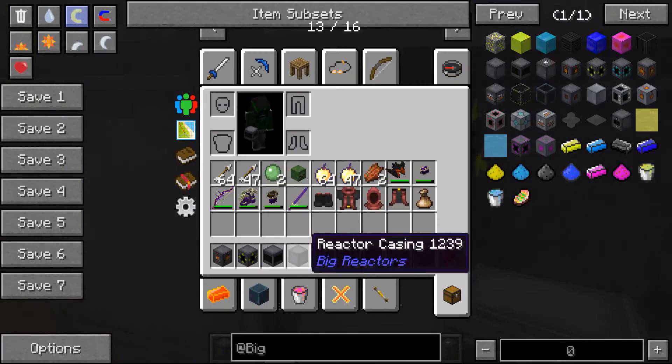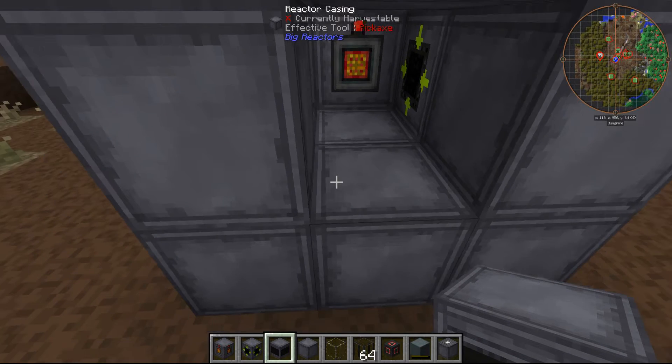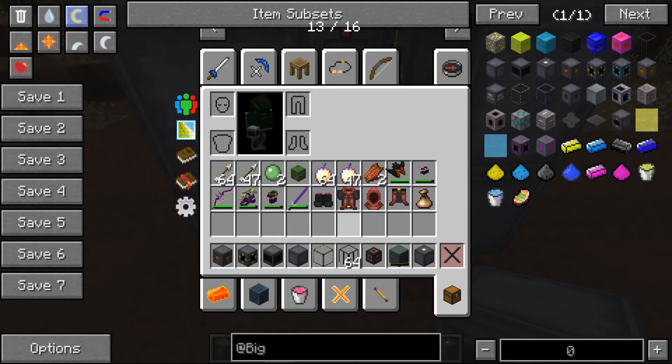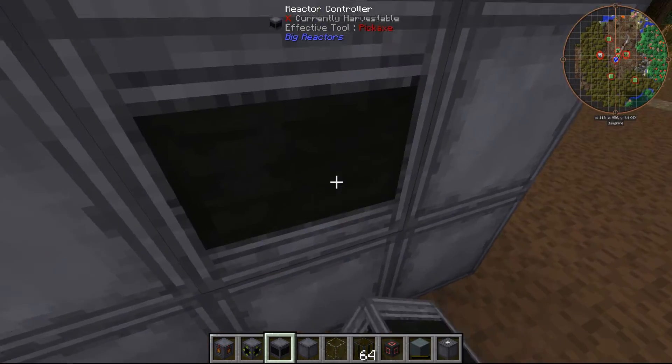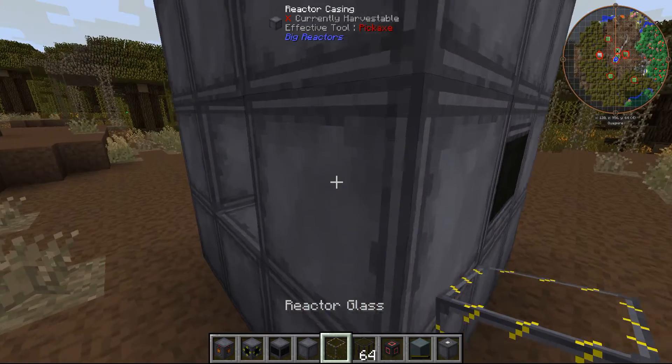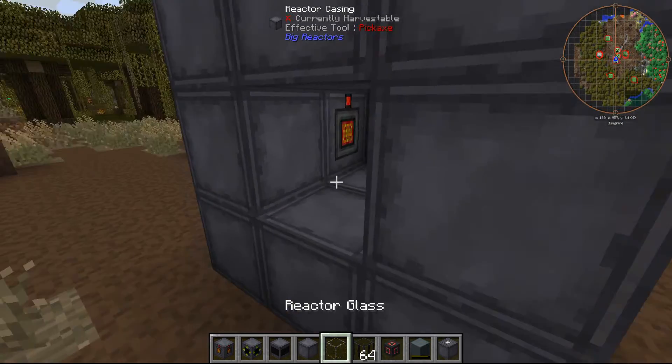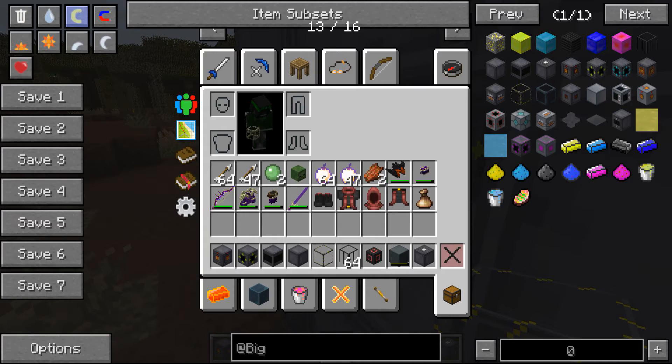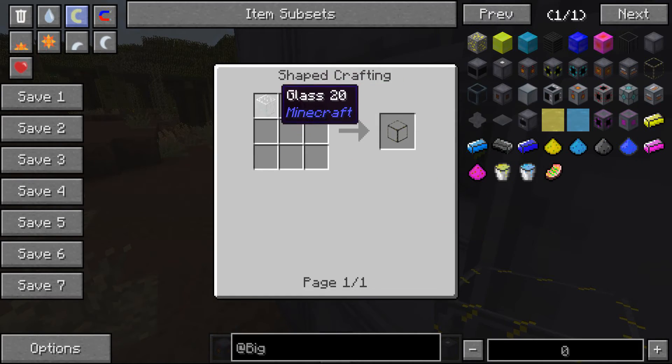Then you need a reactor controller, which is crafted like so. You can also put casing here, or you can put reactor glass there, which is crafted like so.